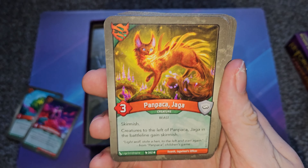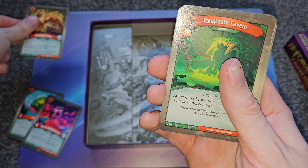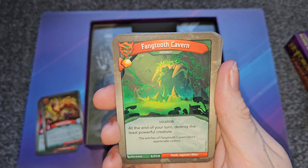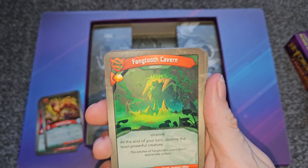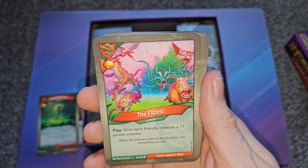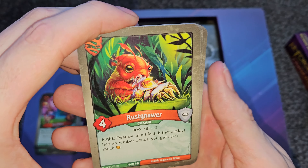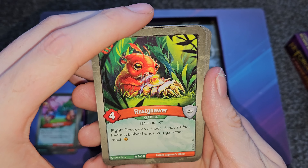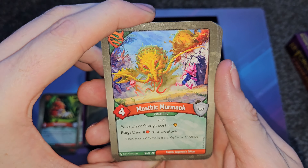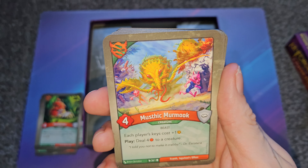Pan Pack a Jagger has skirmish, and creatures to the left of it in the battle line also gain skirmish. So if you put this at the left end of the battle line, everyone gains a bonus. Fangtooth Cavern gains you an amber on play, but at the end of your turn it destroys the least powerful creature — a blessing and a curse. The Fittest is an action card that gains an amber on play and gives each friendly creature a plus-one power counter — one-time use. Rusnoah, when you fight and destroy an artifact, if it had an amber bonus you gain that much amber.